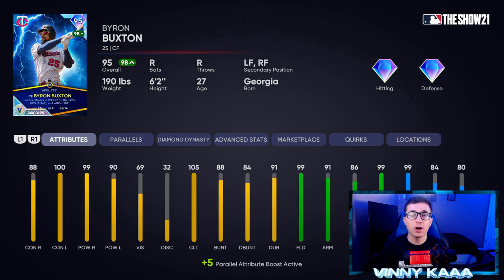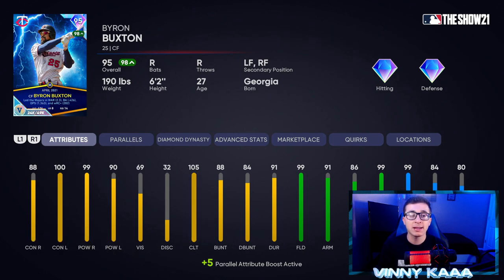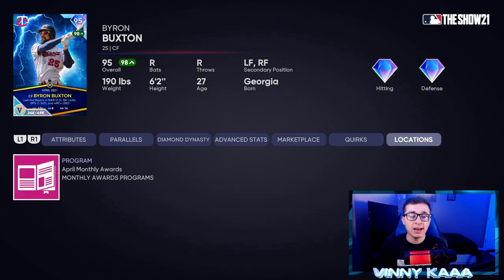At number three, I have the 95 overall April Player of the Month Byron Buxton card. A lot of people still love this card, including me — he's one of my favorite cards in the game, even though he's not on my main team. He's the only card I have at parallel five. He has diamond hitting and diamond defense, but I think he's a little outdated at this point. 88 contact against righties, 100 against lefties, 99 power against righties, and 90 against lefties. He's the best defensive outfielder in the game — 99 fielding, 91 arm, 86 arm accuracy, 99 reaction time with 99 speed and 84 steal. If you want to pick him up, he's in the April Player of the Month program.